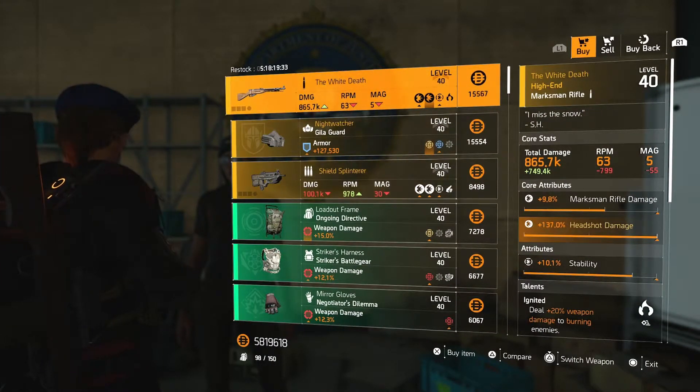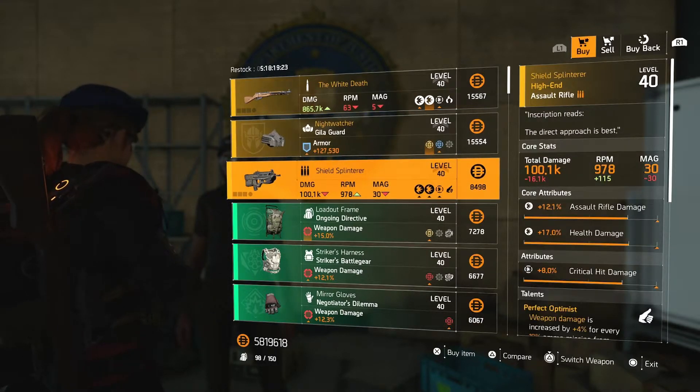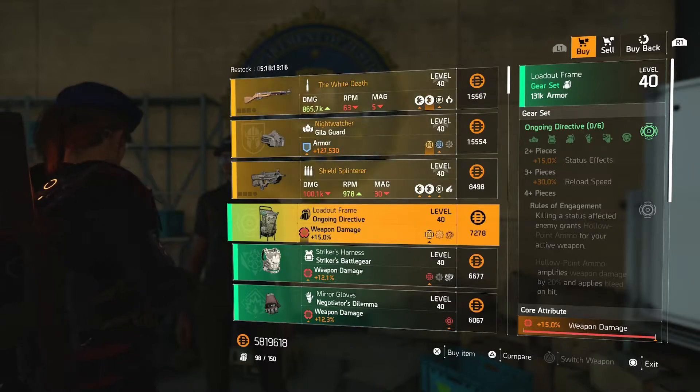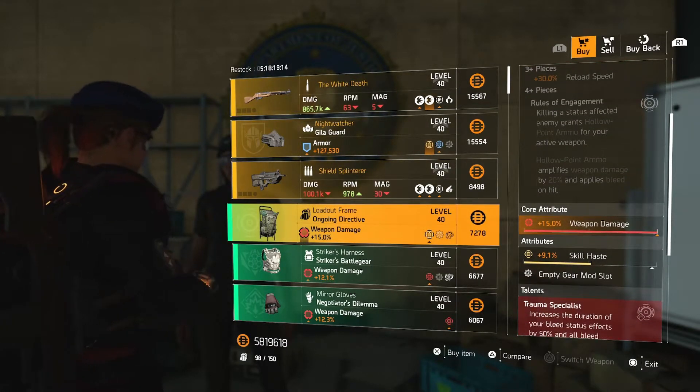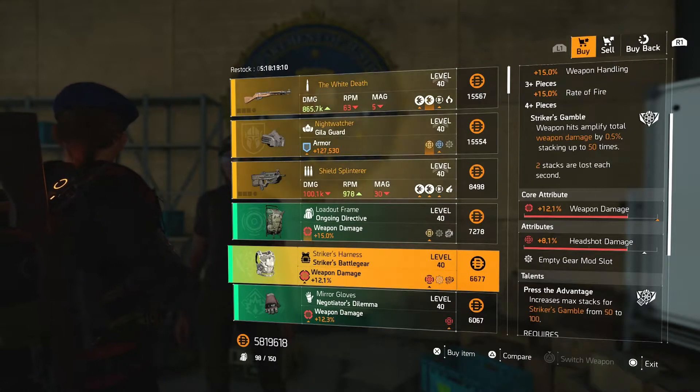We got the White Death marksman rifle with marksman rifle damage, headshot damage, and stability. The Night Watcher Gila Guard mask with armor, scanner pulse haste, and armor regen. The Shield Splinter assault rifle with AR damage, health damage, and critical hit damage. The Ongoing Directive backpack with weapon damage and skill haste.